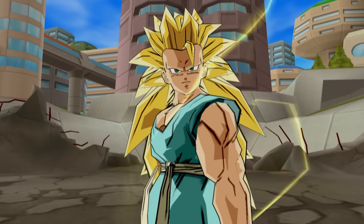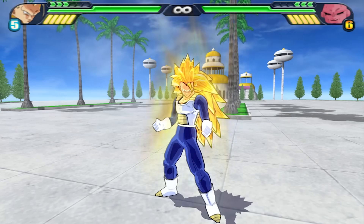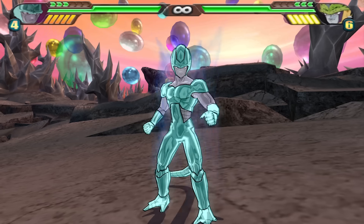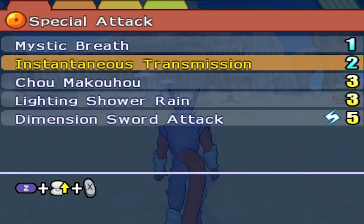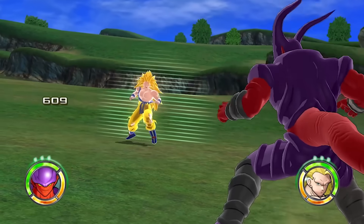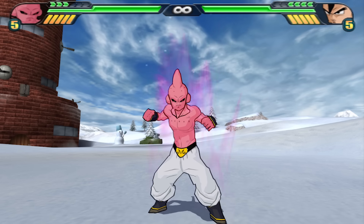Instant Transmission is an umbrella term used to describe every single teleporting technique in Tenkaichi 3. You have Goku, Perfect Cell, and Metacooler, all of whom possess the ability to use Instant Transmission — no problem there. But then we get to someone like Janemba. The game calls his technique Instant Transmission, but Janemba doesn't use Instant Transmission — he has his own unique dimension-altering teleportation ability. The devs probably didn't have the necessary resources to accurately portray it on the PS2, so they just slapped it with the Instant Transmission label. We also have Kid Buu, another character whose teleportation technique has been slapped with the Instant Transmission label, even though his is based on the technique that Kais use.